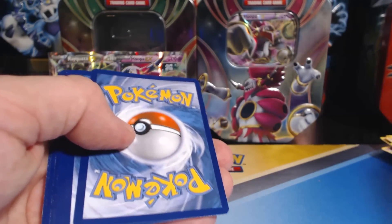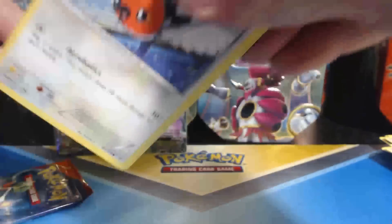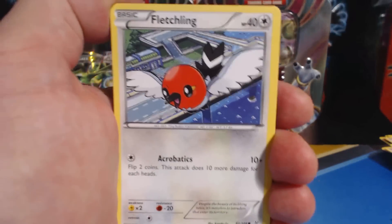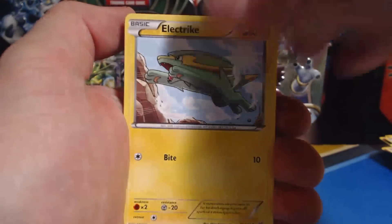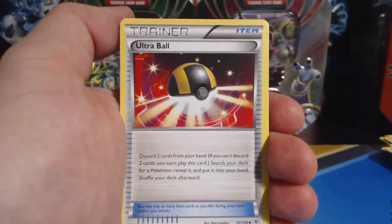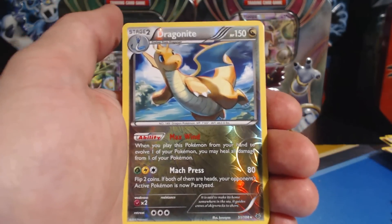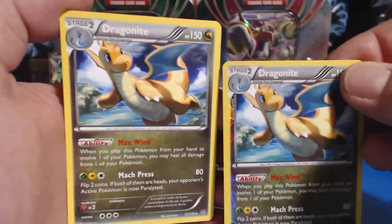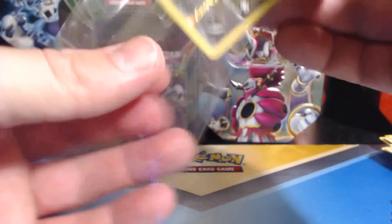Roaring Skies — wow, I am just not with it today. Now we're actually on Roaring Skies. I looked at the pack and thought, wait a second. Fletchling, Togepi, Exeggcute, Dratini, Electrike, Electrike, Latios, Spirit Link, Ultra Ball, Trainer's Mail, Dragonite Reverse Holographic Rare — very nice — and a Dragonite again. Double Dragonites! One shiny, one not. That could be a song.